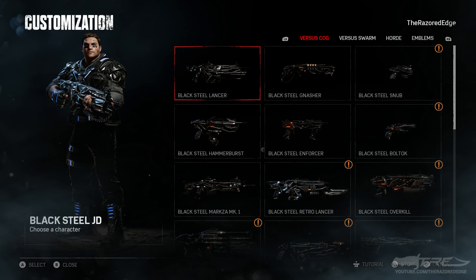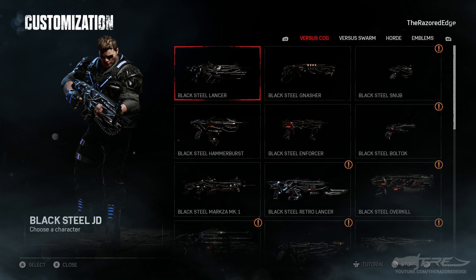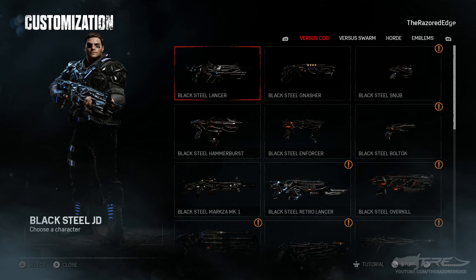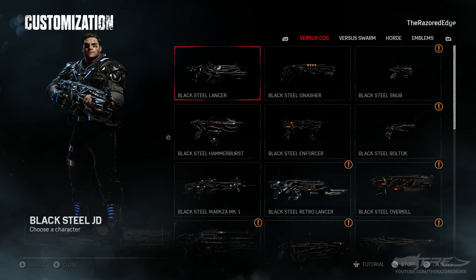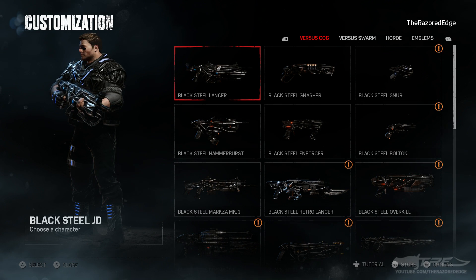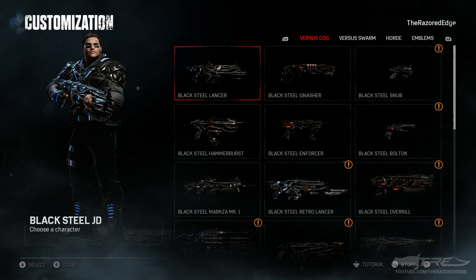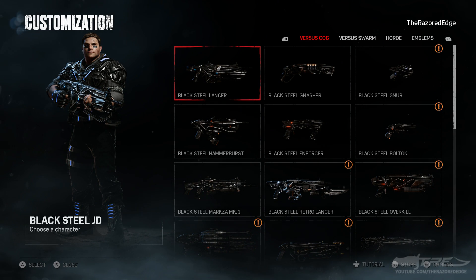What's up everyone, it's the Razored Edge and today I'm here to bring you guys another Gears of War 4 gear packs opening video. Today is a bit of a special one. As you can see I am here in the customization menu kitted out entirely in black steel weapon skins, as well as black steel JD. The reason I'm doing this is because the esports supporter pack one has returned to Gears of War 4 for a limited time.